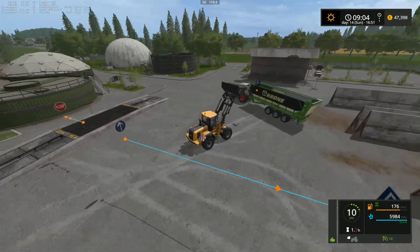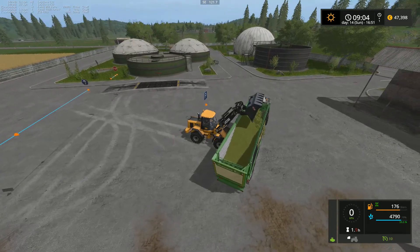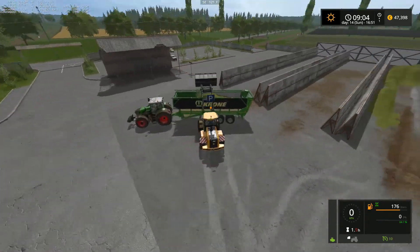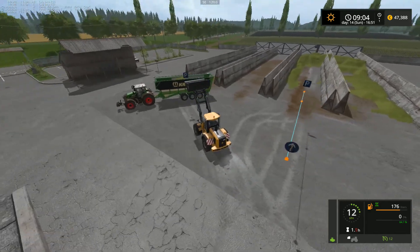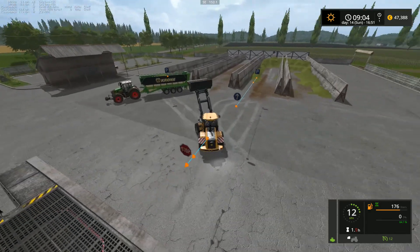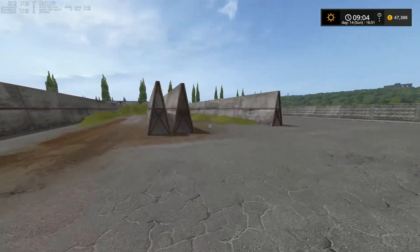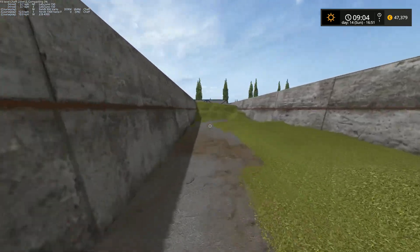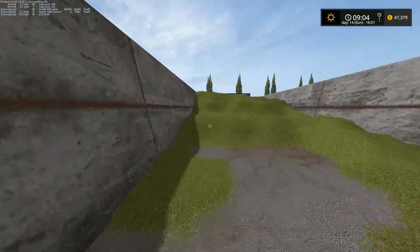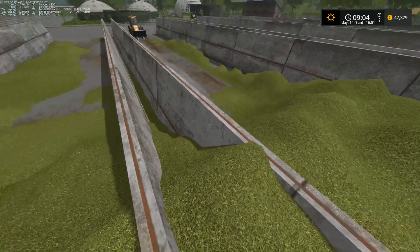If we hadn't done that, the problem would have been that the chaff clips through the walls, and we did not want that at all. So I have put up a courseplay worker and they are cleaning out the mess. Hopefully we will get this cleaned as good as possible. I'm not sure if we are going to be able to clean the mess between here, inside here.